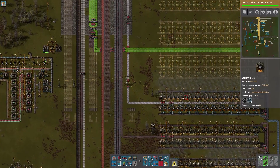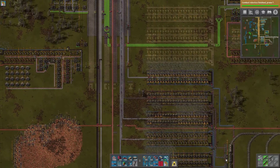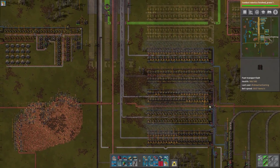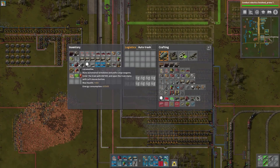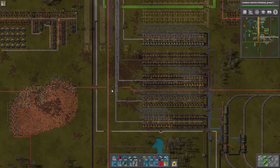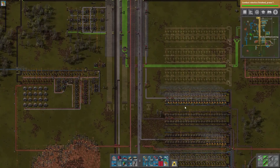Last episode we set up this nice iron thing right here, and this episode we're going to use it. We set it up last episode and it looks like it's already going a bit slow, so we might want to get a second train in there at some point. We could actually get a second train in there right now, but we're not going to worry about it yet because we're not even using it. Let's go ahead and start using that.